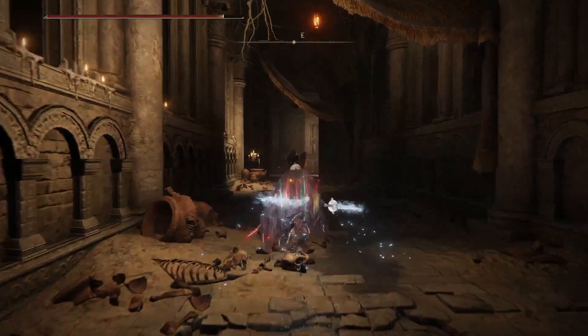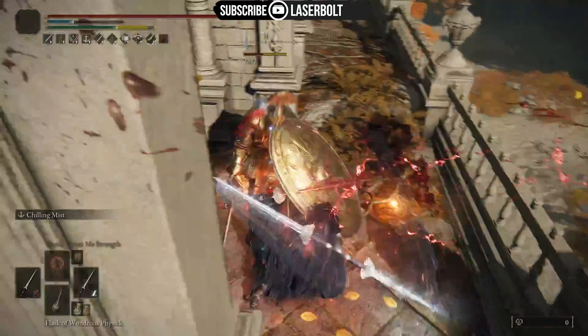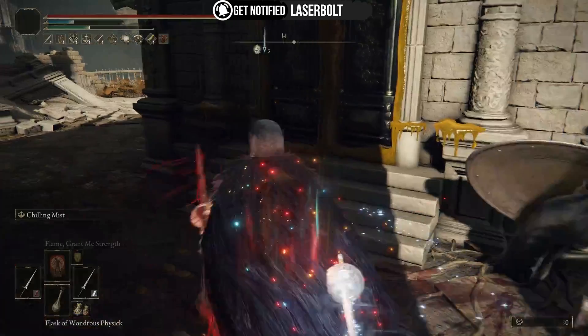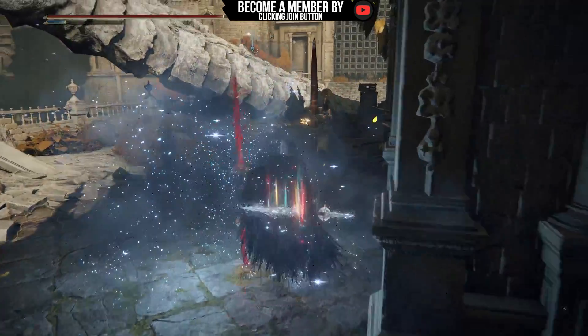Today we're going to be focusing on frost and bleed, doing the highest amount of damage at the fastest rate that we can, to be able to knock out just about anything that gets in our way. To do that, we're going to be using two of the best twin blades in the game.